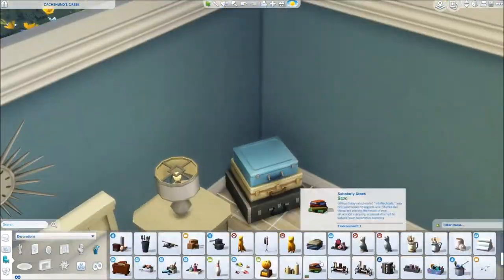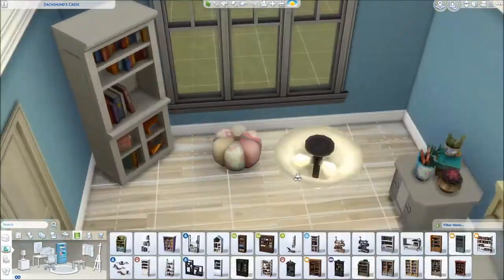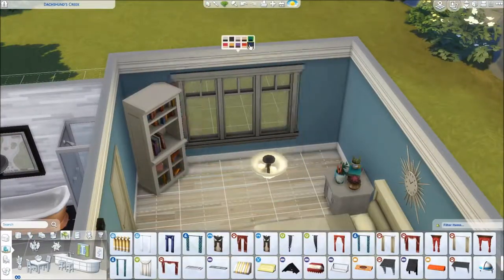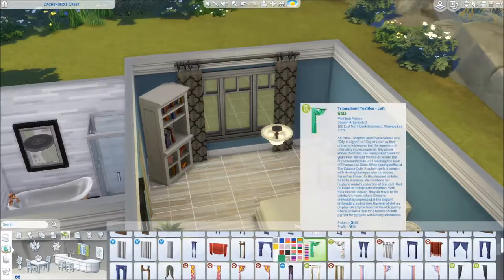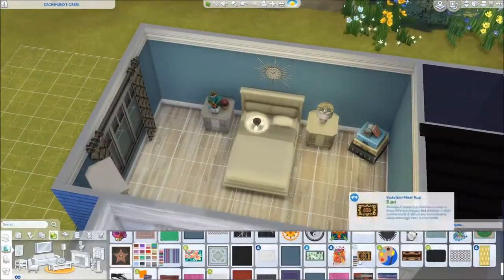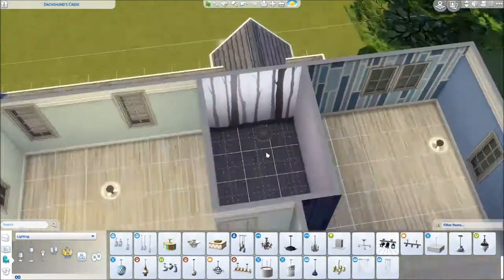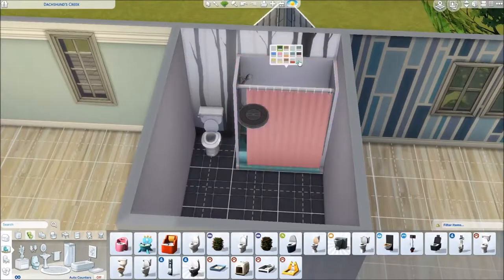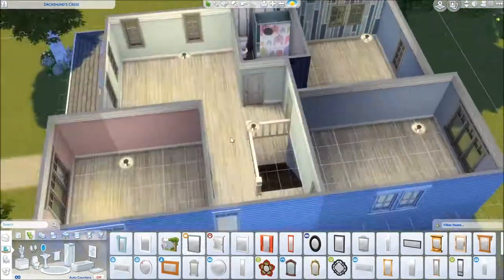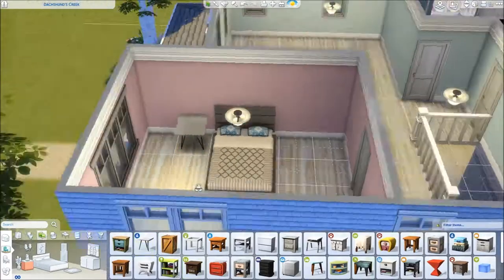I hate the lamps in Sims 4 — I think we need more lamps. I had a really hard time finding one. I tried putting a little plushy cushion but it didn't work, so I took it out. We put some curtains up — those look so nice — and then we do a rug. I still tried looking for different curtains even after finding decent ones. I ended up with that pink rug, which looks really good. I think it might be from the bowling pack — I'm not sure. I do have all the stuff packs, expansion packs, and game packs currently available in Sims 4.